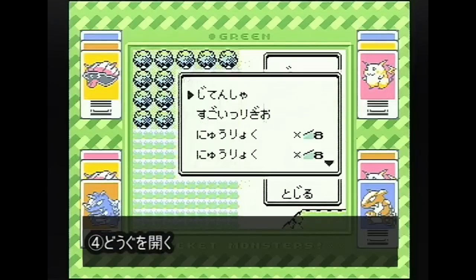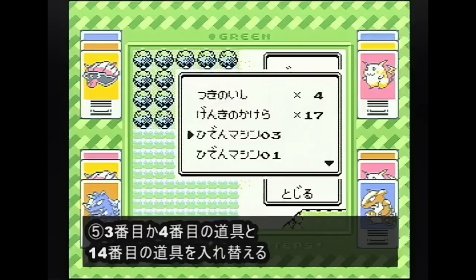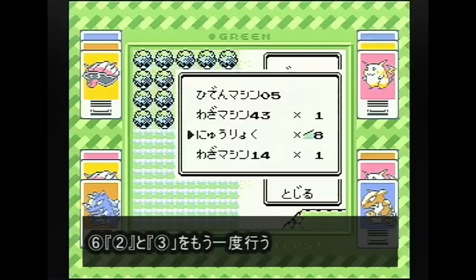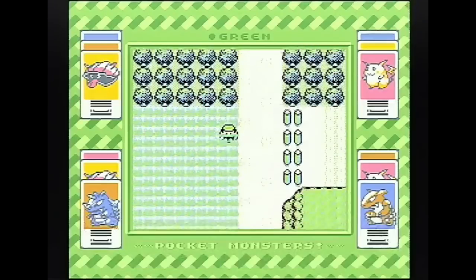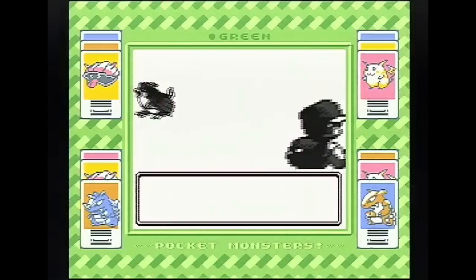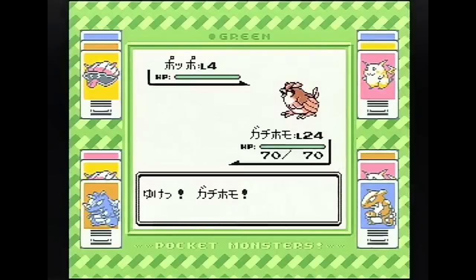また戦闘に入るんですけど、今回も戦わないでポケモンを選んでAボタンを押します。選ぶポケモンというのが、先ほどロロロロロロと名前を付けたこちらですね。バグったら逃げます。逃げましたら道具を開くと、3番目と4番目の道具がバグっているんですね。こちらのどちらかを14番目の道具とセレクトボタンで入れ替えます。先ほどの秘伝マシン02のところで入れ替えます。そうしましたらまたこの14番目でセレクトボタンを押して戦闘に入ります。